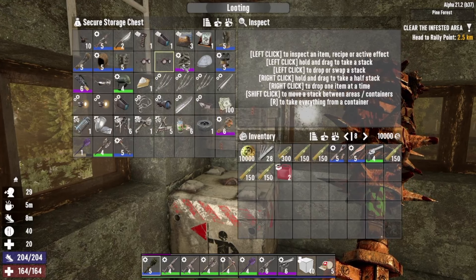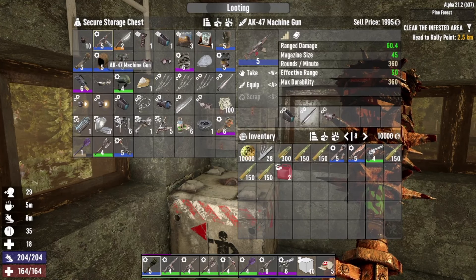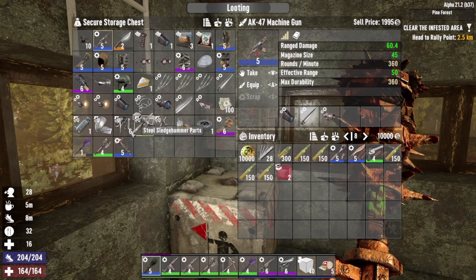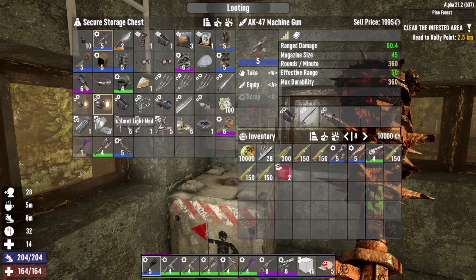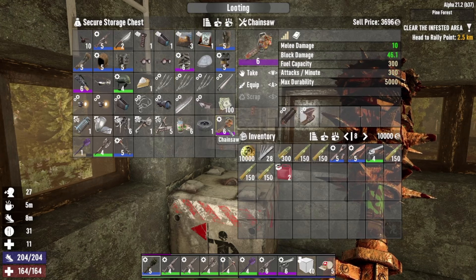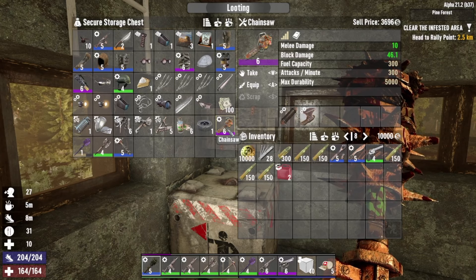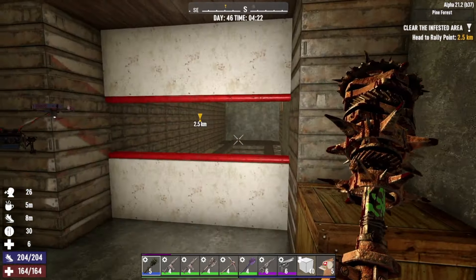I've got loads of stuff in here to sell, I think I've modded most of it up that I can see. I'm going to spend five to ten minutes there. We've got this chainsaw here that's 3600 on its own. We've got quite a bit of stuff here so we're going to see how much money we can make first. I did actually paint up the base just so I can see when things break a little bit more easily.